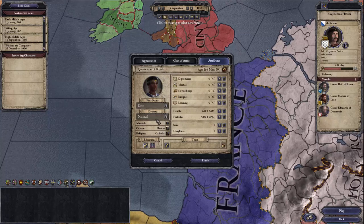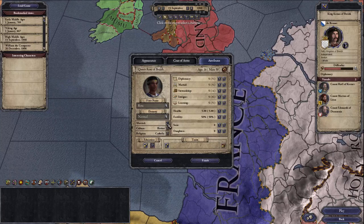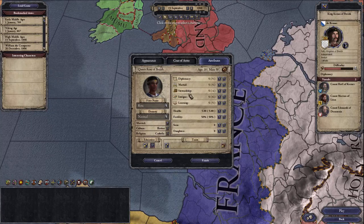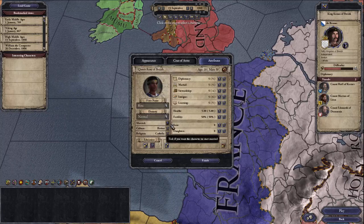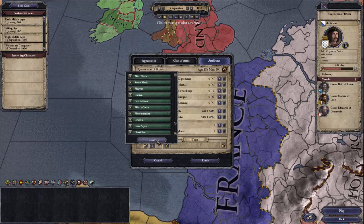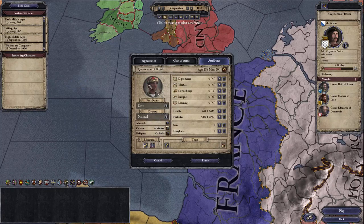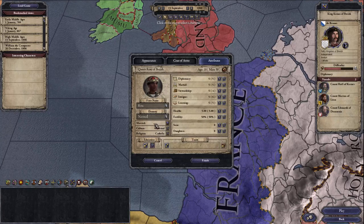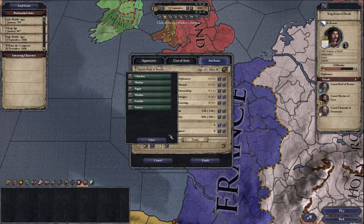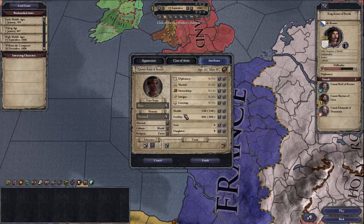We're going to be Rose — Rose of Brittany. You can select if you're married, which gives you a husband at the start of the game, but it adds two years to your age. You can also change your culture here, though changing your culture doesn't change your appearance. We'll go West African.